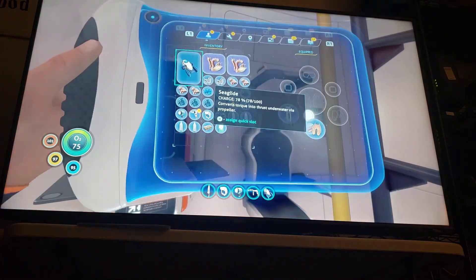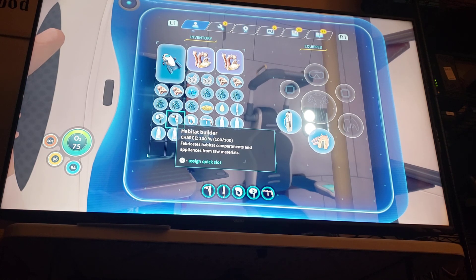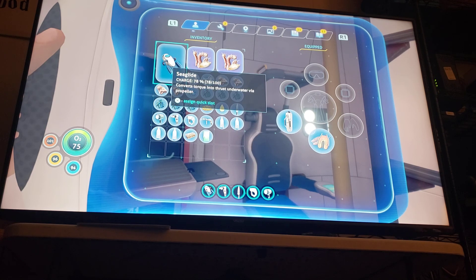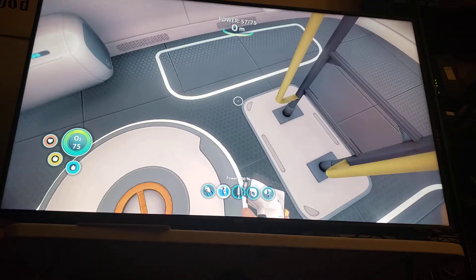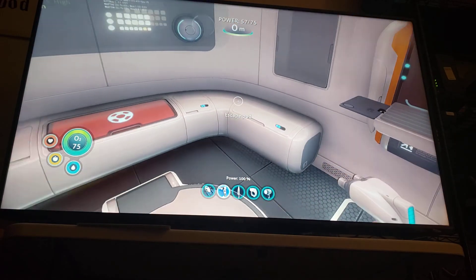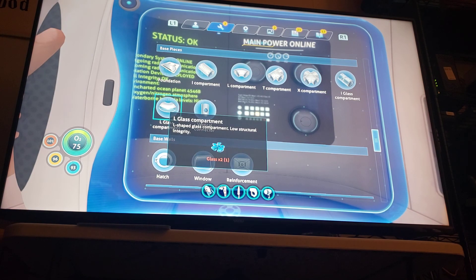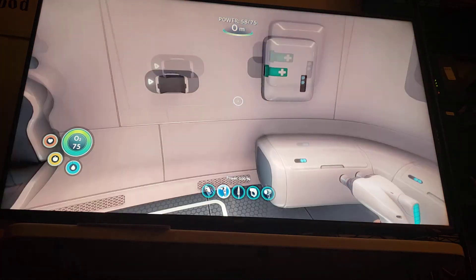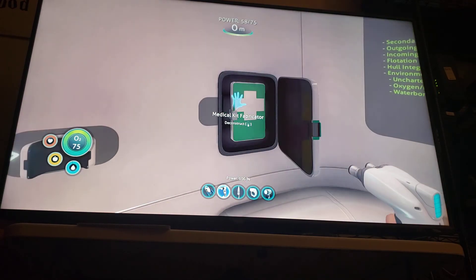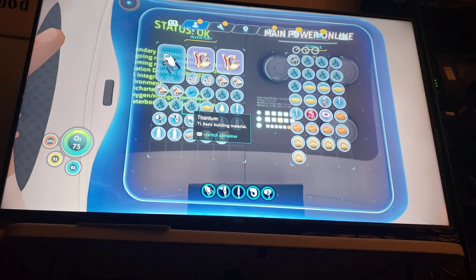I'm going to probably get rid of the flashlight. I don't think we have any blueprints for any of the habitats yet. We don't have the hub room yet, so that's not really useful. Since lockers also only require titanium, let's grab a bunch of titanium and start construction on our first base.